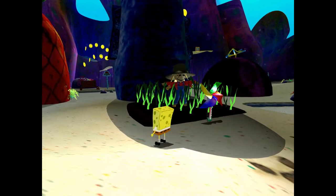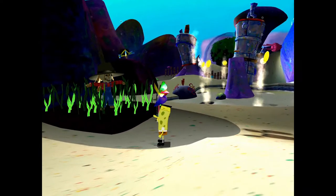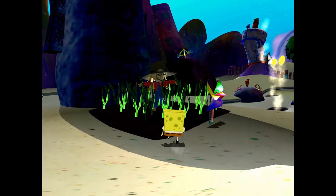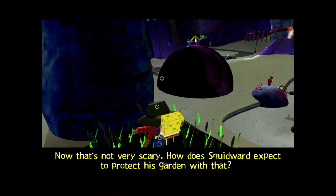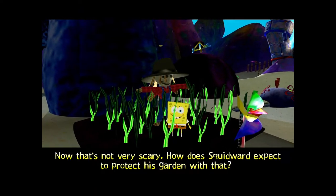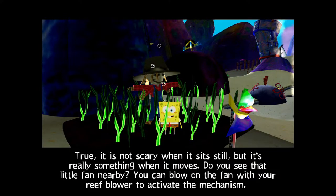Let's just take a look around what's out here. We've got Squidward's kelp garden, which I think is actually featured in an episode. I don't think it's out back in the show, but there's certainly a scarecrow — though that's not very scary! How does Squidward expect to protect his garden with that? True, it is not scary when it sits still, but it's really something when it moves.